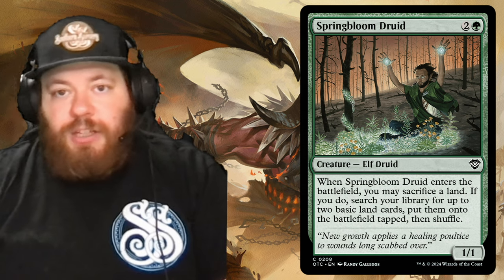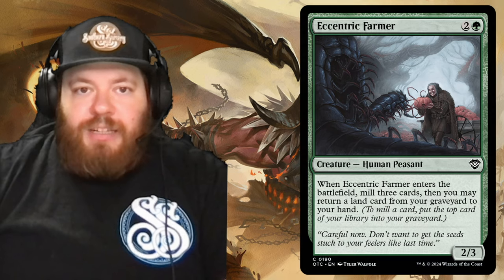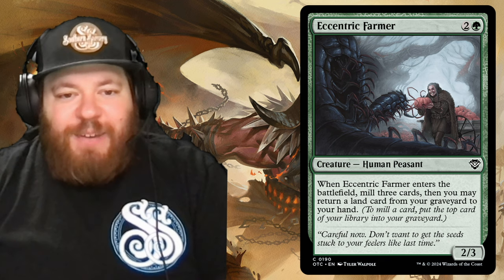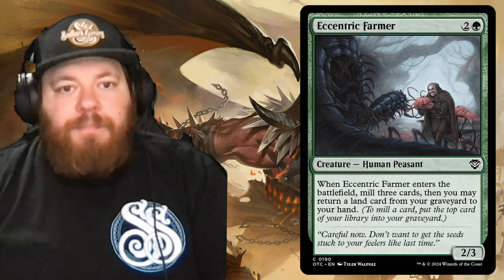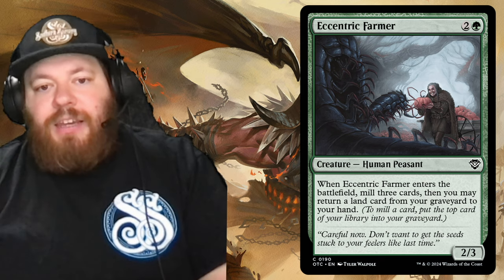From there we have Eccentric Farmer — two and a green for a human peasant. Whenever it enters the battlefield, mill three cards, then you may return a land card from your graveyard to your hand. So it's more of putting lands in the graveyard hopefully, then getting a land back into your hand.